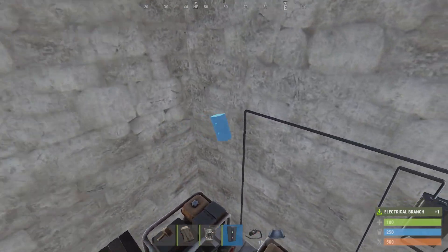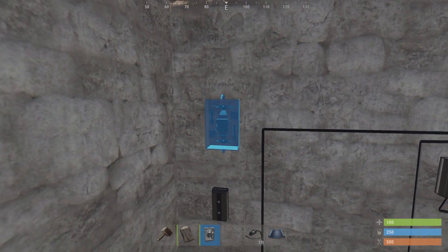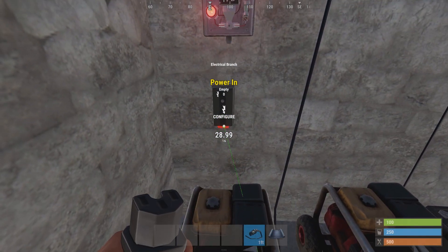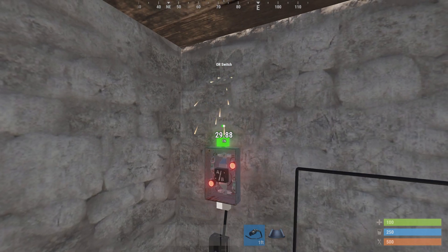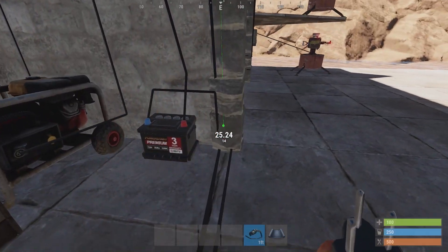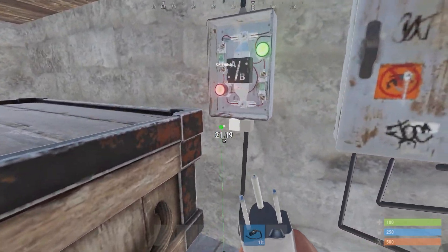Now we need to get another branch and or-switch, and connect the power out of this generator to the branch, branch to the or-switch, and the or-switch to the other or-switch in your loot room.